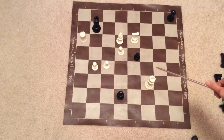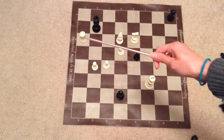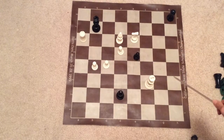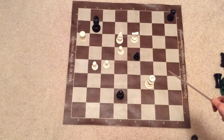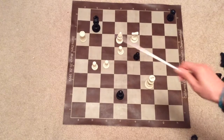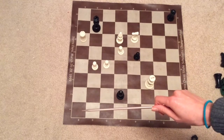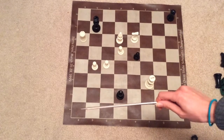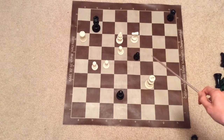It is Light's turn to move, and if you noticed, Black is attacking Light's rook. So we have to decide what is the best move for Light. Should we just move the rook all the way down here so the rook would be safe? Or is there a better move? Think about it.